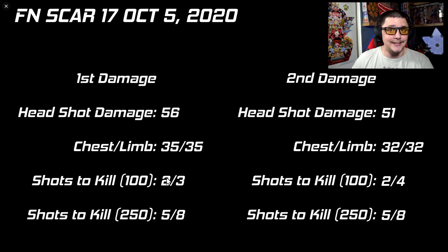That two-shot kill applies at pretty much any range. For Warzone — which requires 250 total damage — it's 5–8 shots: 5 shots if you only land headshots, 8 shots anywhere else on the body. The second damage profile is only 51 for headshots and 32 for limbs and chest, which is only a 3-point difference. That gives shots-to-kill of 2 and 4 in multiplayer with an extra bullet needed. The TTK drops off hard in multiplayer because of the slow fire rate, though in Warzone it remains 5–8 shots.